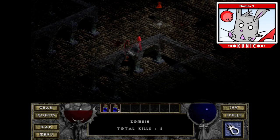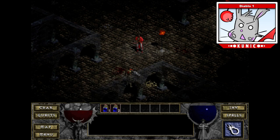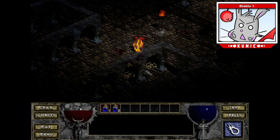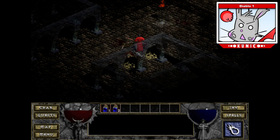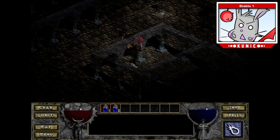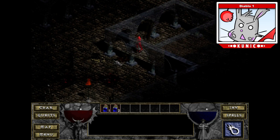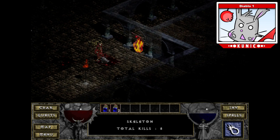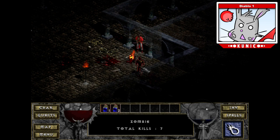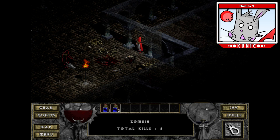The advantage of a charge is just that it doesn't consume your mana — I think that's the big advantage. It looks like five points in vitality gave me six life. I remember I was at 36 and now I'm at 30... wait, that's not right.